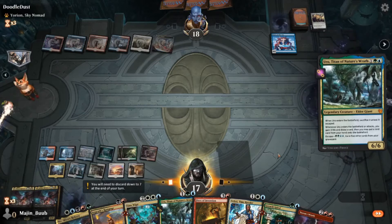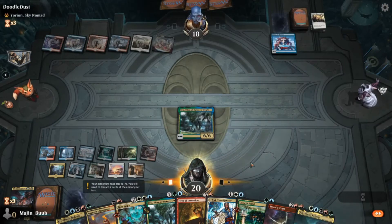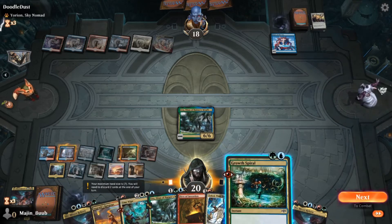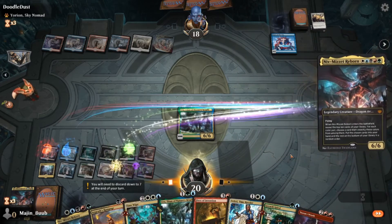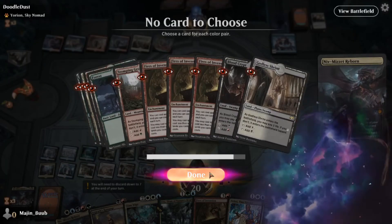Either that or we just didn't have enough threats in our hand that cost enough — we have the Growth Spiral, the Angrath's Rampage, Time Wipe, and all that. So at this point I'm really just looking to close out the game — play my threats, put a board presence out there that he has to answer. Regardless of whether he plays an Agent of Treachery and starts taking my things, I just need to start getting things out there and putting pressure on him, getting damage done.